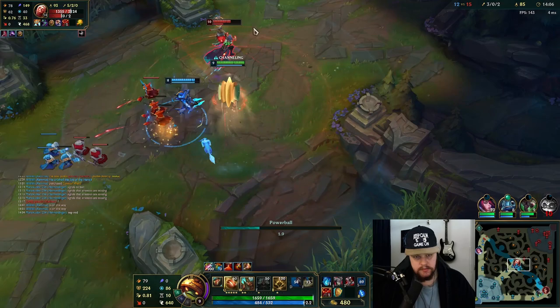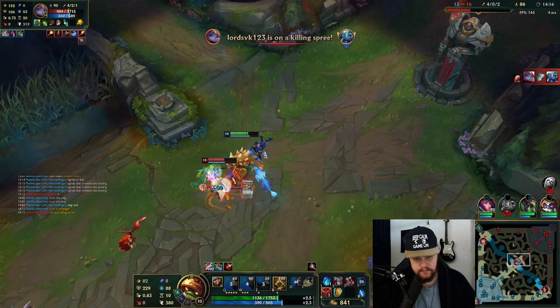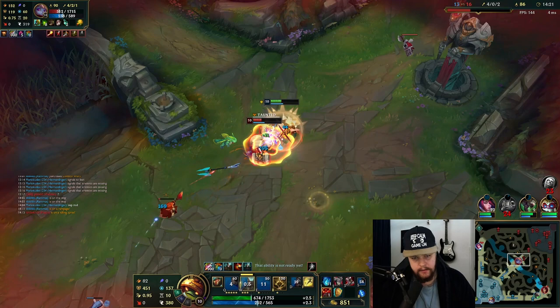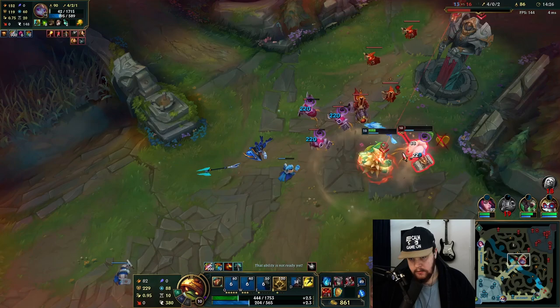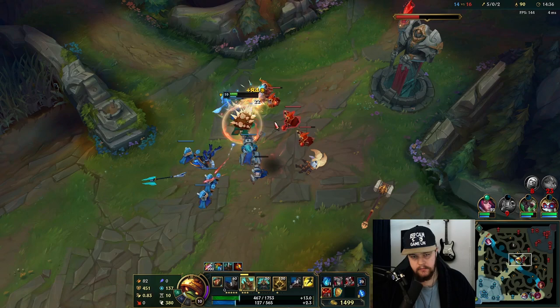His ult is up so we just go for this right — surely. Taunt him so he can't do anything. Please use your ultimate, my boy. Jesus Christ. Make sure to CC here — she can't win this. I'm gonna wait with my E until my W is up — she's forced to hit me. If I taunt first without W being up it's gonna be less reflect damage which is gonna be less ideal, so we're gonna wait for that for sure.